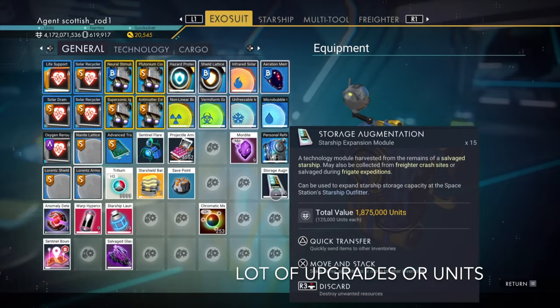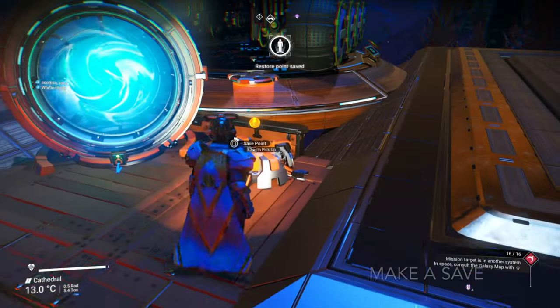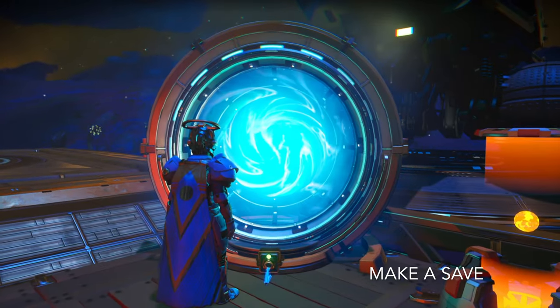The first thing you've got to do: make sure you've got enough storage augments or units. A save is always good at this point as well. And most important of all — a friend. You do need a friend for this.